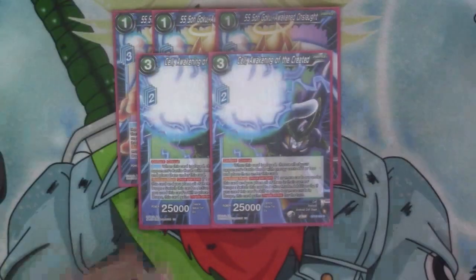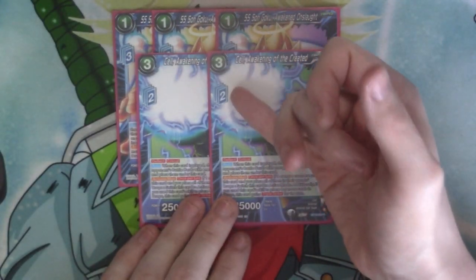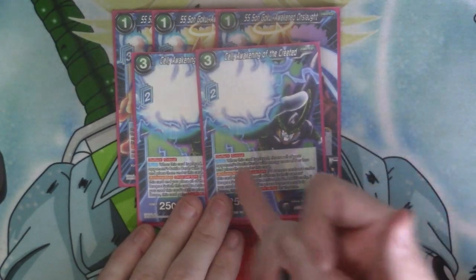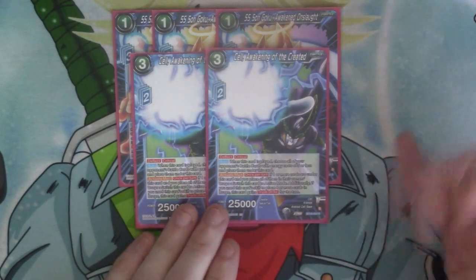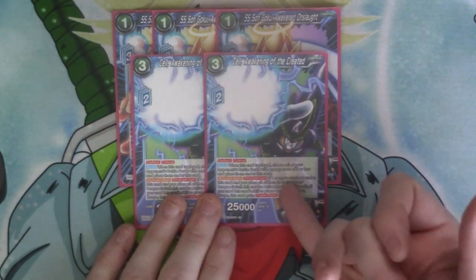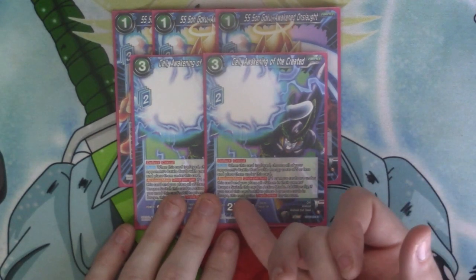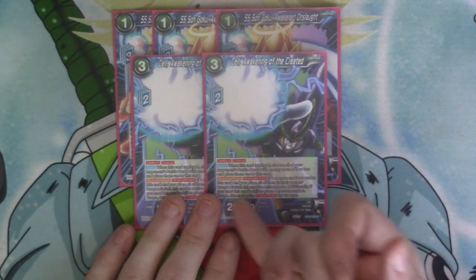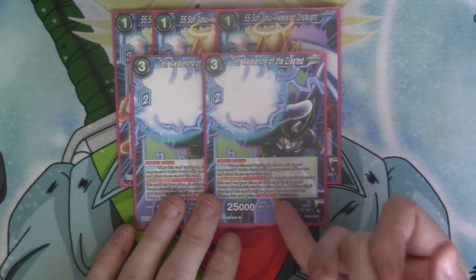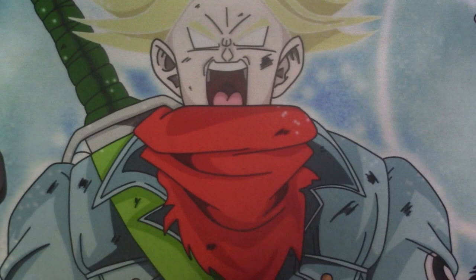The other card for the Z deck is Cell. He's three cost and then two Zenkai. He's got Deflect and Crit. He's got an Auto — when he's played you choose all your opponent's battle cards that cost 5 or less and put them underneath him. He's got Activate Main which is once per turn — if you've got one or more cards under this card, place all of those cards into your owner's drop. You can switch this card to active mode. Additionally, if you've dropped four or more cards, he gains Triple Strike. And that's it for the Z cards.